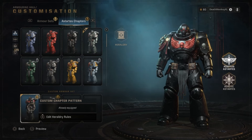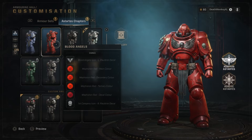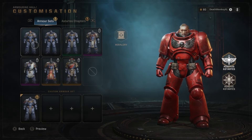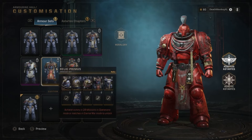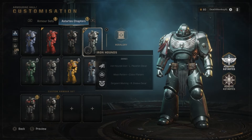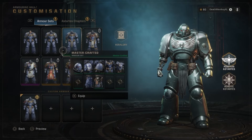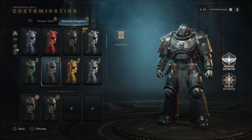When you go into the Astartes chapter, it's actually going to be your color pattern — what kind of colors you want to have, basically which chapter pattern you want to use. So for example, if I click on Blood Angels and go to my armor sets, you can see that all the armor sets are going to have the Blood Angel color pattern on them. If I go to the Iron Hounds, you can see they all have the Iron Hounds color patterns on them. So that's how that works.